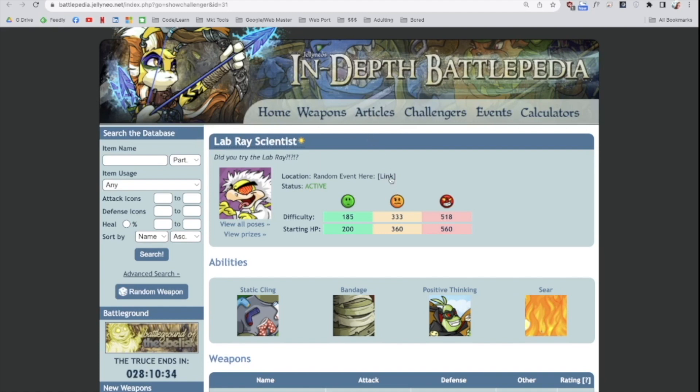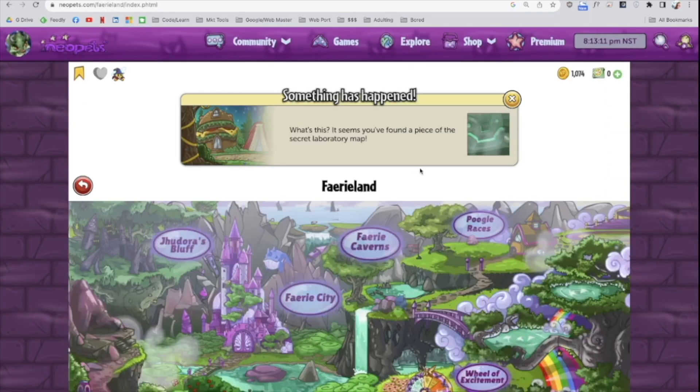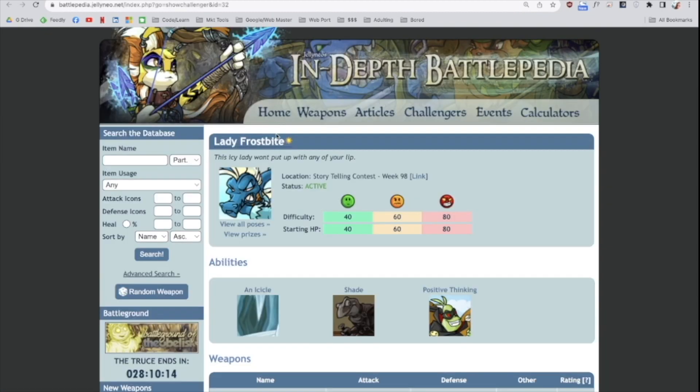This was my sign that it's time for me to price and buy a Lab Ray map. This was the big sign — here's another piece, I have four out of nine pieces — so that video will be coming soon. Then this is another super easy one, just a click away. There it is, hot damn.